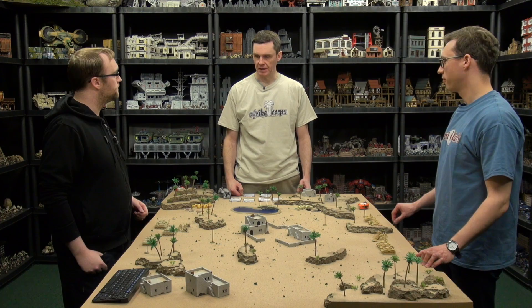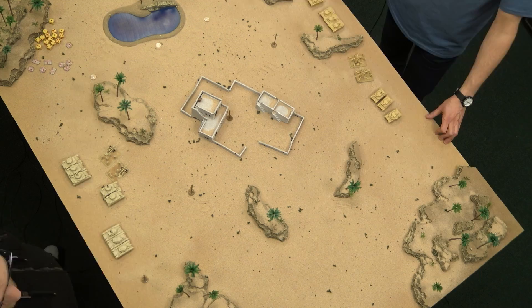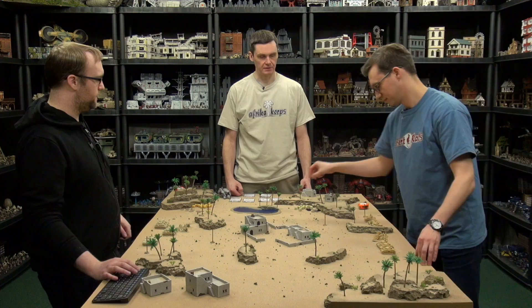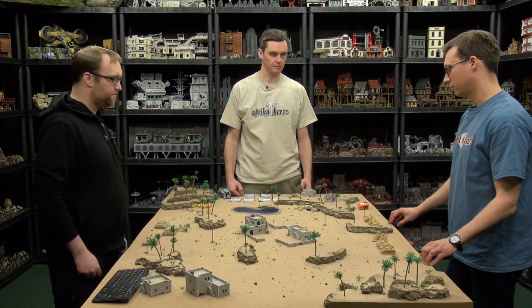We roll for who gets to deploy their first unit. Five, one — so Igor decides who will deploy first. We're in a 12-inch deployment zone again.